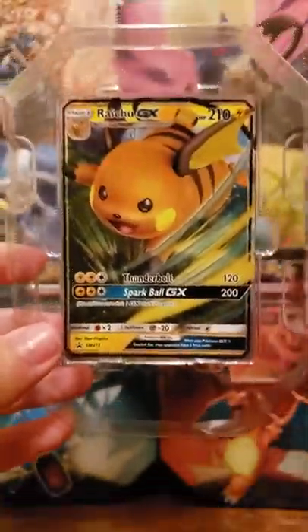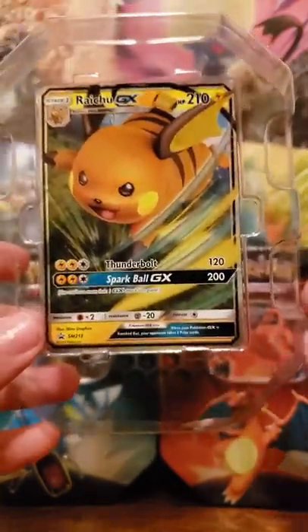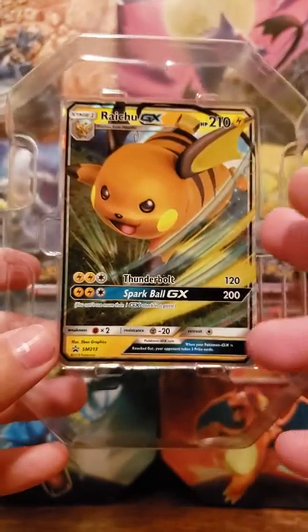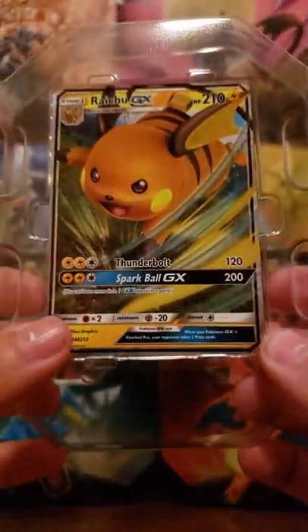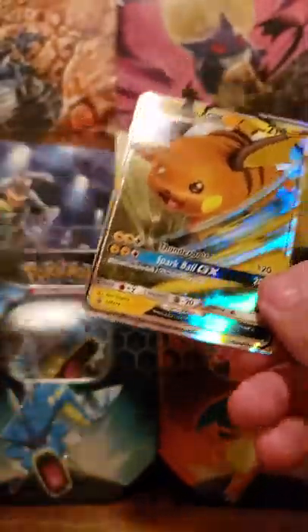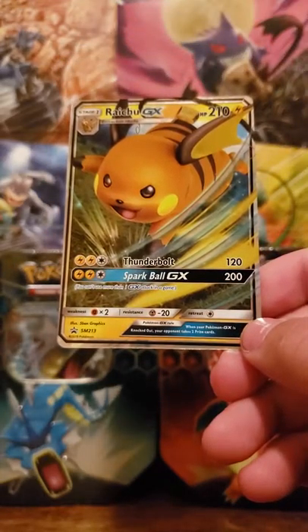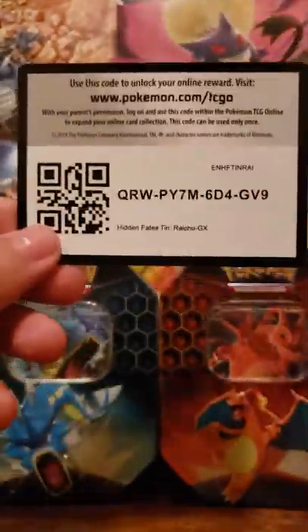Here's the promo. It's interesting to note that the GX cards from this set, including these promos, don't have a whole lot of wording on them. The GXs don't have special abilities or anything like that. I'm not sure if that affects their play value — let me know in the comments. There's a code card for that one.